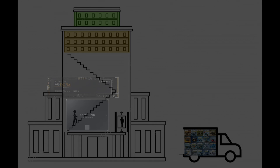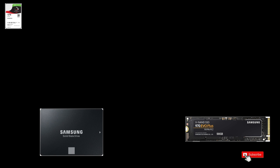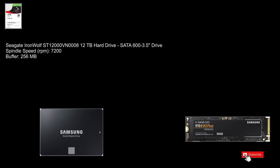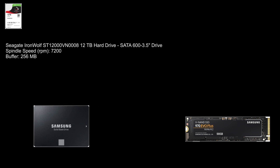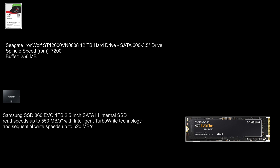I have three drives in my machine. One is a Seagate IronWolf — a regular spinning hard drive at 7200 RPM with a 256 MB buffer of RAM just to help it handle bigger files a little faster. Compared to that, the Samsung SSD 860 Evo is a one terabyte internal drive that's about two to three times faster than the spinning IronWolf.